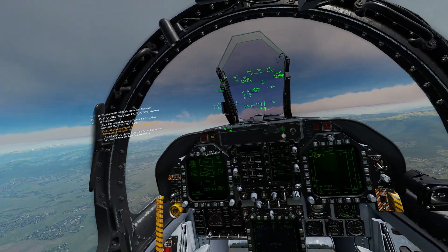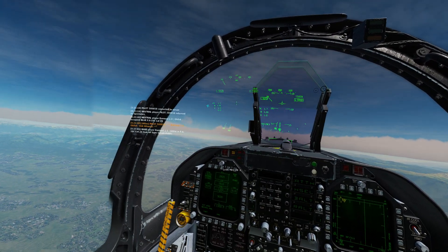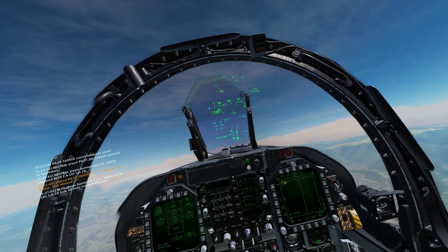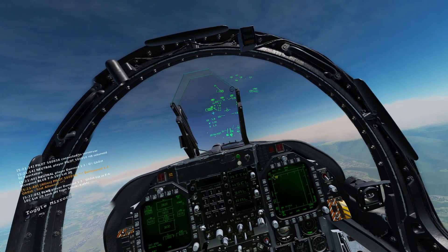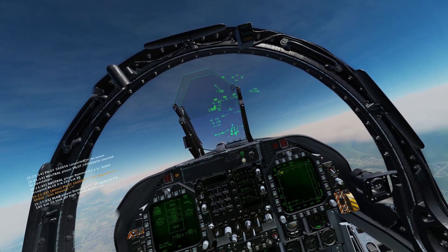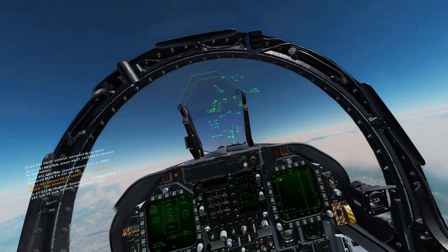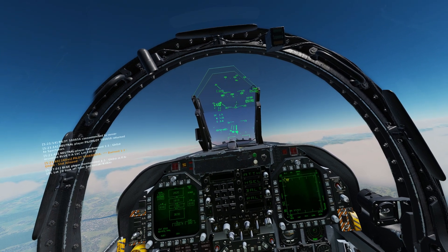A good rule of thumb as you're climbing out is to keep an eye on your Mach number, either on your HUD or in your helmet. You always want your Mach number to be increasing. Your airspeed will drop as you get higher because of the altitude. So when you get high up, we're paying attention to our Mach number, not our airspeed. As long as our Mach number is staying the same or increasing, we're okay. To keep our Mach number from dropping, I'm going to bring my nose down just a smidge.